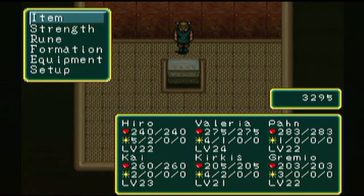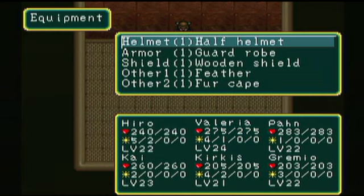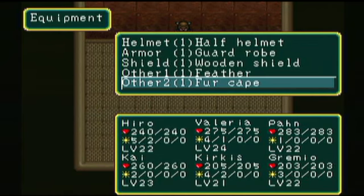The thing I was actually able to buy — we're here for Valerie. I bought her a fur cape because she's in the party and she's going to need as much defense as she can get in the area coming up.